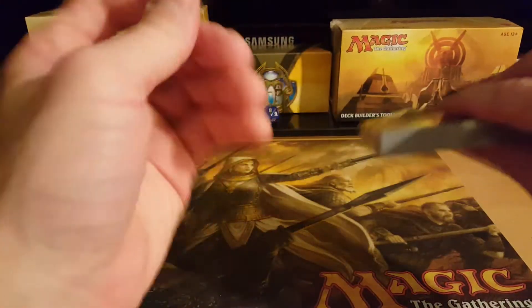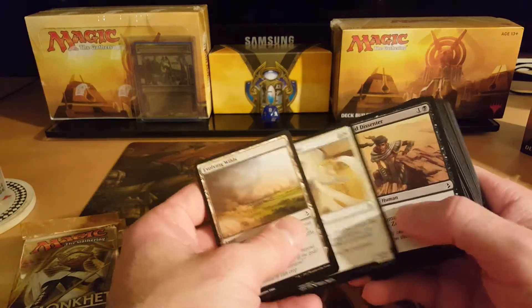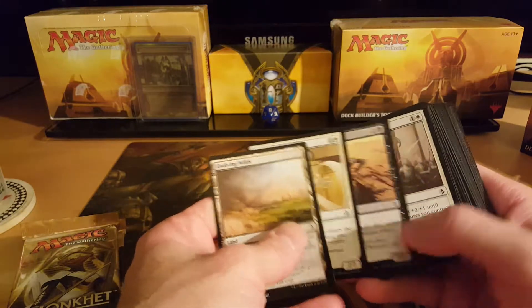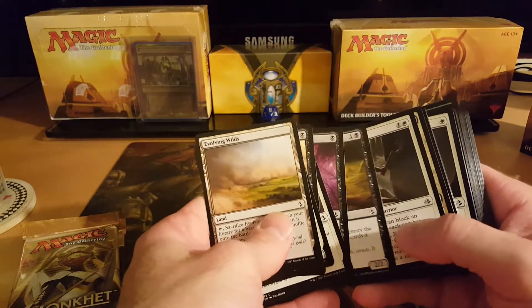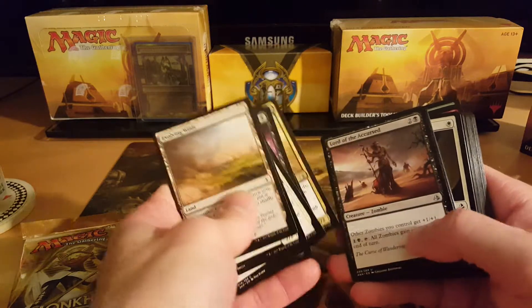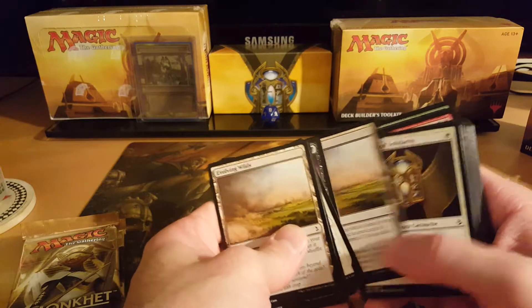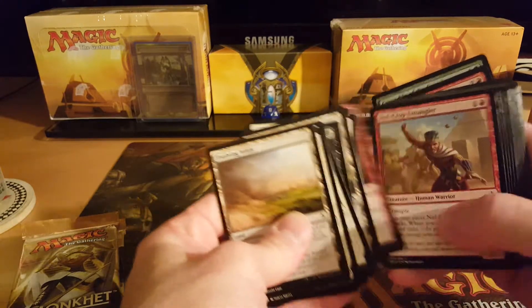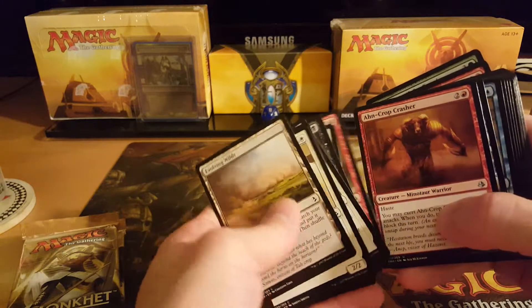Let's crack this one here and see if we get any cool uncommons. They come kind of grouped up with Evolving Wilds, so every Evolving Wilds you'll see a new group of cards. Got some black this time. Can I get a Fatal Push? Fatal Push — nope, not in that one. Let's see here. Trials, some more Trials.